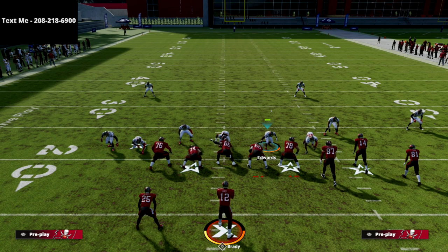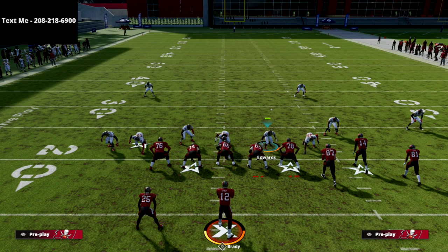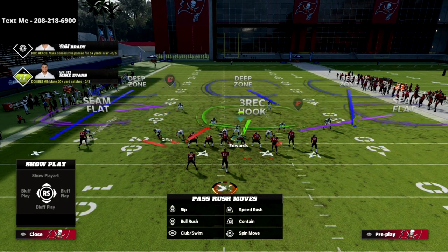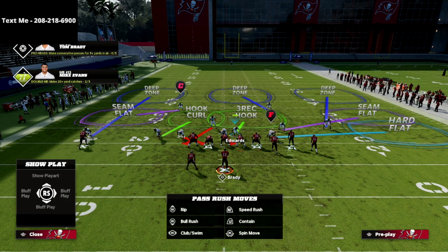What's even better is what I like to do off this: I put my curl flats on 30 and leave my cloud flats on default. So I put my curl flats on 25 or 30, my hook curls are going to be on default for zone drops, and my flats are going to be on default. Your coaching adjustment is to put your curl flats on 30.